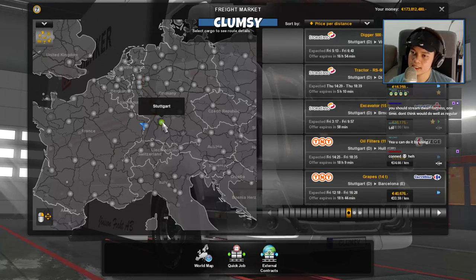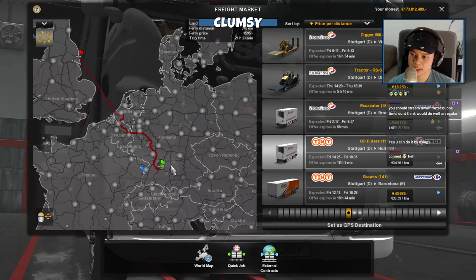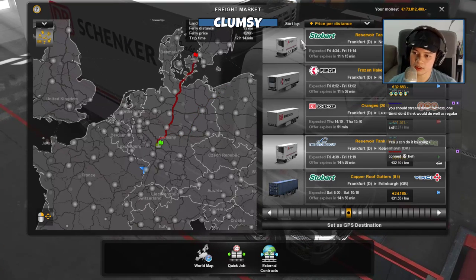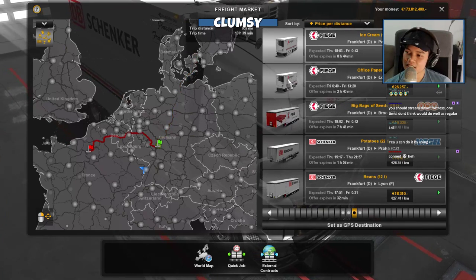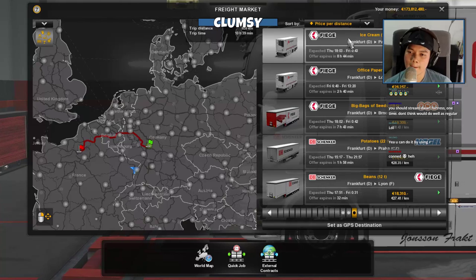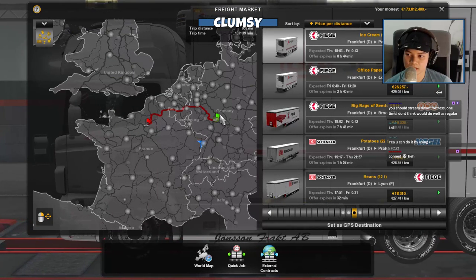Looking for a tandem trailer job. We don't have proper trailers here - that's the one that works. Munich, Lille... I might need to go to Mannheim. Frankfurt to Paris - that's the one I like, but it needs the right trailer type. This one works - Frankfurt to Paris, 659 kilometers, ice cream delivery. Who doesn't like ice cream? And we start in Frankfurt - that's perfect, because I want to drive through those new German cities.